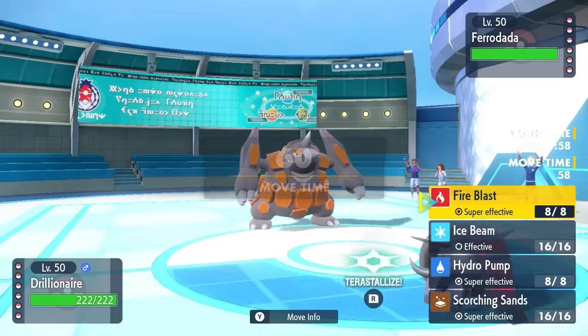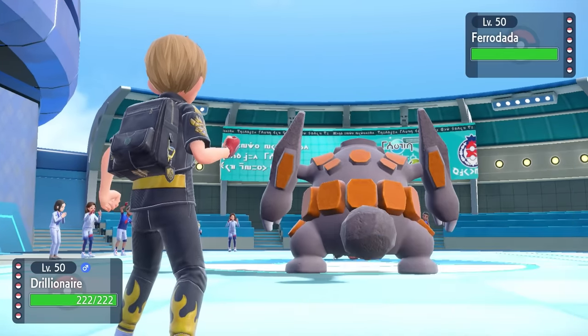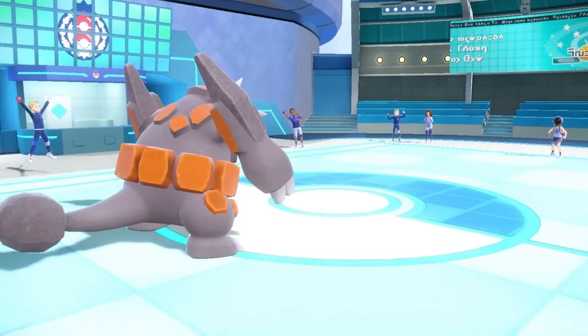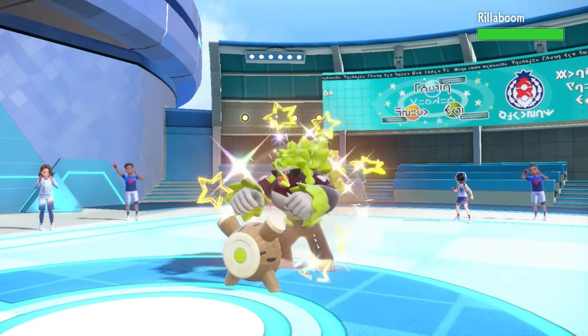I bring out the rock here. I can kind of bluff the fact that I might go for a Stealth Rock, and then instead hit him with a special attacking Scorching Sands and just do some fun stuff. Iron Treads does not want any of the smoke and decides to instead switch right into the Rillaboom. Rillaboom being locked into my Scorching Sands here is not super ideal.